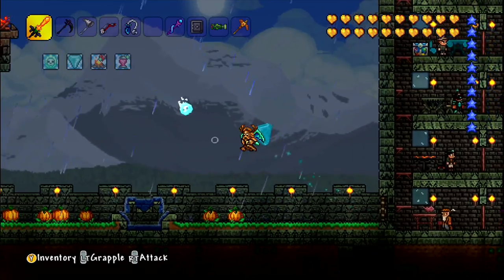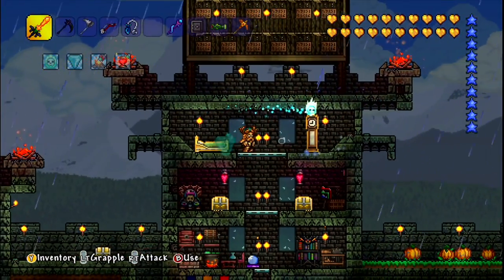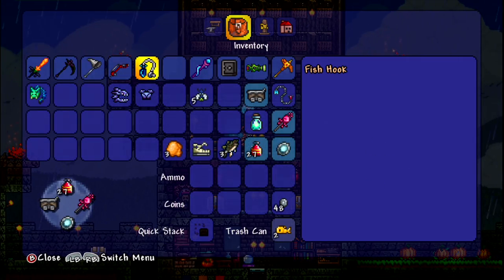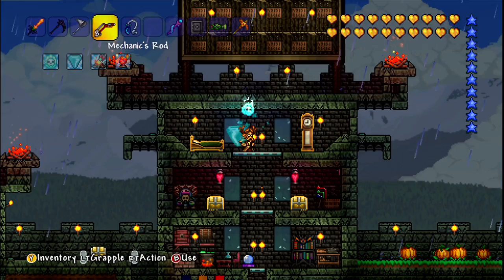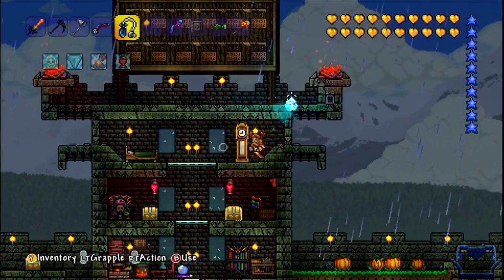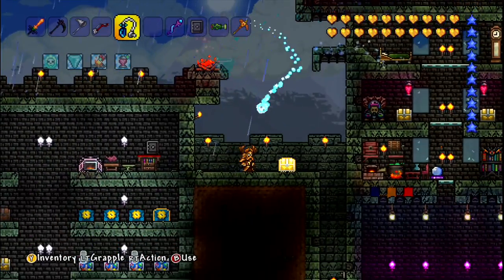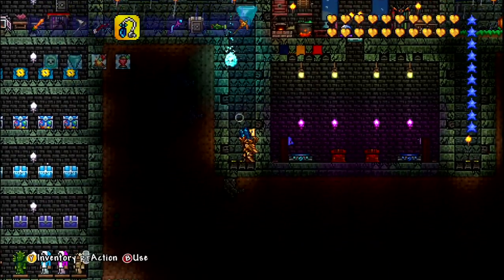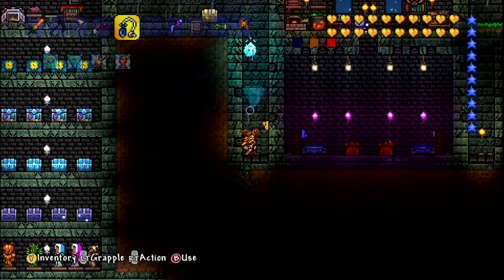We got something - I don't know what it is, but it sounds like it could be good for us. A fish hook! What is that - it doesn't actually say. I mean, it's good in the sense that it may not actually be useful, but it's something we don't have, which is actually good for us.